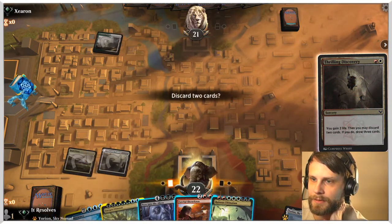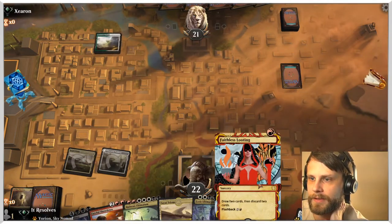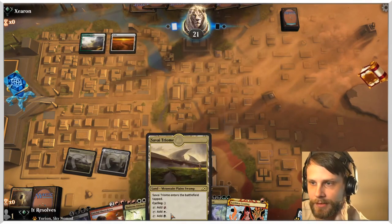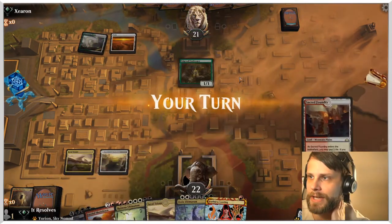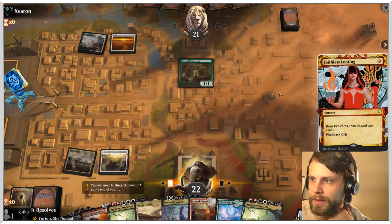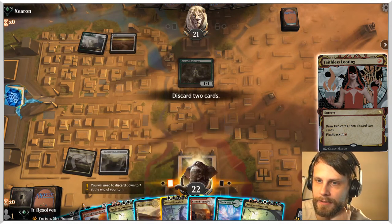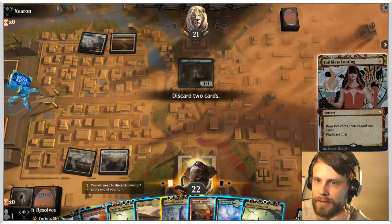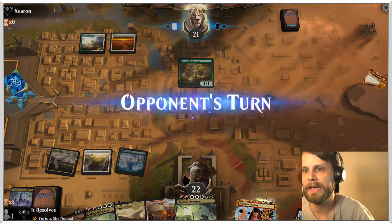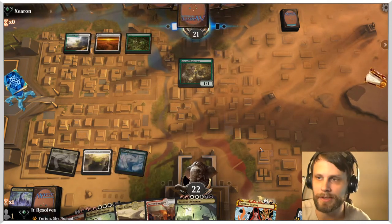I'm actually going to discard both of these. Draw some stuff. Faithless Looting is amazing. Survive Triumph is also not bad because it just gives us another land — four is kind of the magic number here. Before we do anything, let's Faithless Looting because we may want to bring this into play untapped. Let's do this and this... perfect. I'm actually going to World Tree — that just gives us a long-term game plan of being able to play basically anything, like we saw last time.